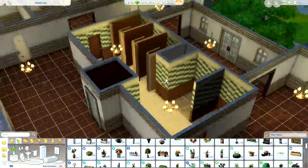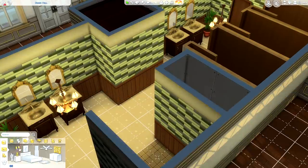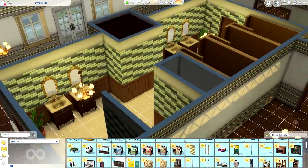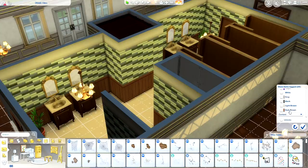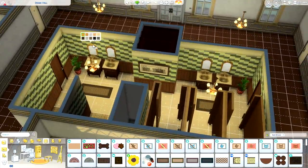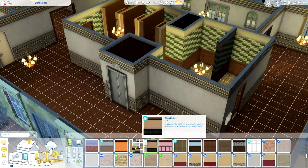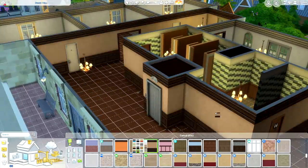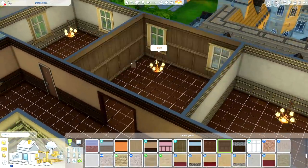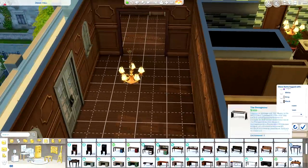I'm so excited for how this build turned out. The first thing I'm working on is the bathroom, and I love how it looks now. The only thing that throws me off is the showers — I want to know why they're just out in the open. Since this is kind of a unisex bathroom, there should be a little more privacy. Anyway, I didn't fix it because I didn't think about it until now.